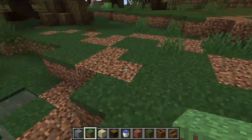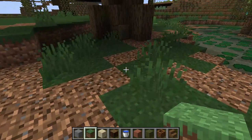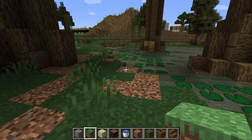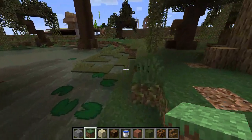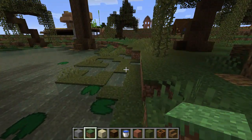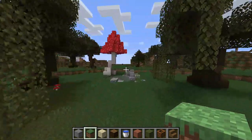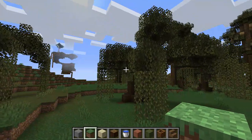I also changed some of the grass here to coarse dirt, because swamps in real life are not exactly really grassy. But over here, let's head over this way, and these are just our regular custom swamp trees.